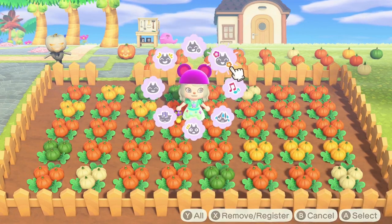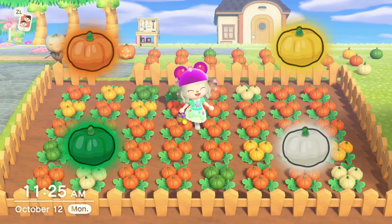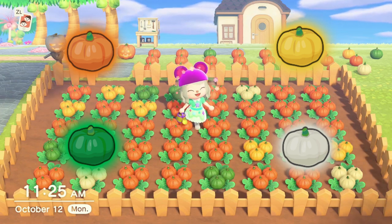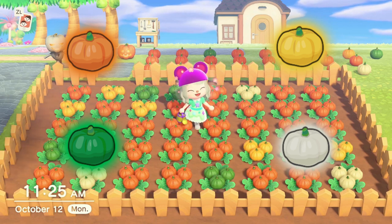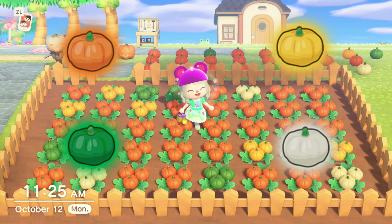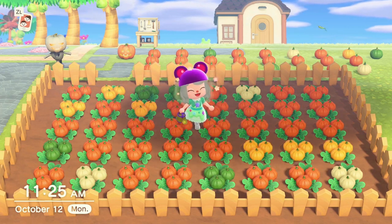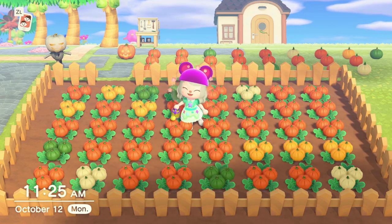You may have noticed pumpkins come in 4 colors: orange, yellow, green, and white. Each pumpkin plant has the capability to grow each of these colors, but it is random how the game picks which color will grow. Orange is the most common color of pumpkin that will grow, followed by yellow, white, and green. Planting a pumpkin of a certain color will yield more pumpkins of that color.